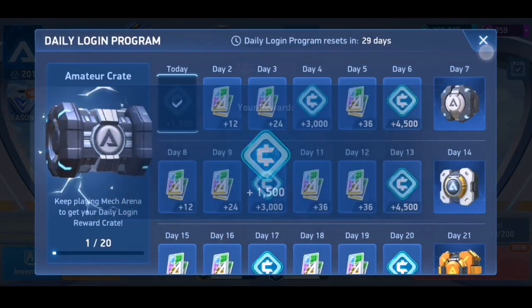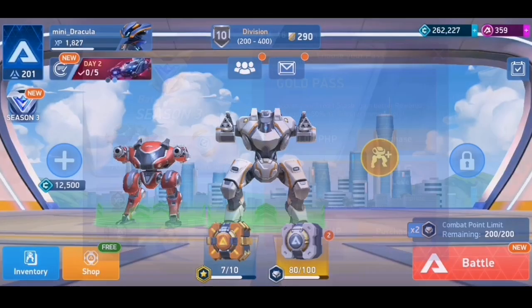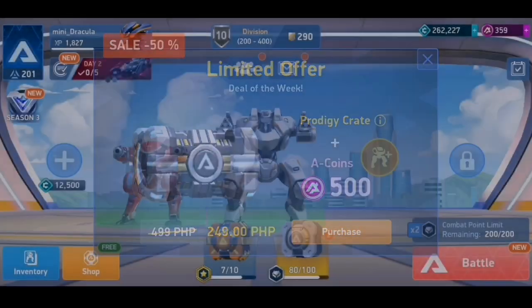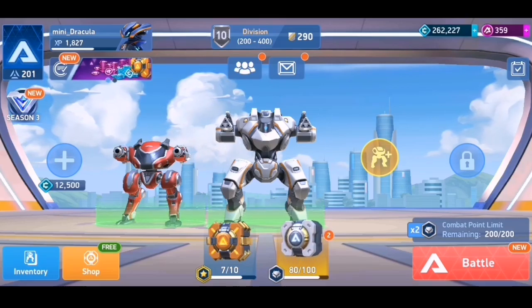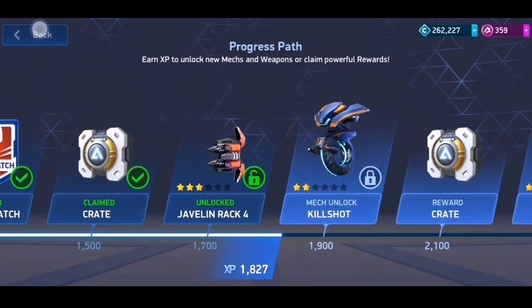Enter the email used in that account and enter the password, then tap Login and it's done. Repeat the process if you want to log in to your main account. If you haven't created a Plarium ID, I suggest you create one so that all your progress won't be lost, just in case your device gets broken or stops functioning.